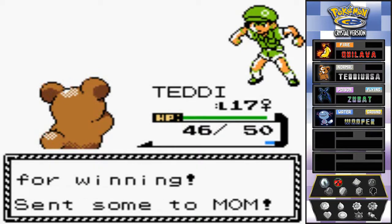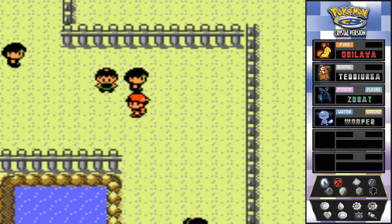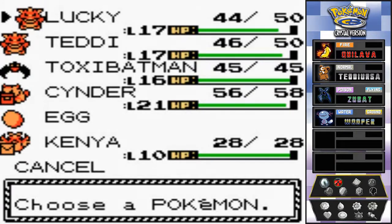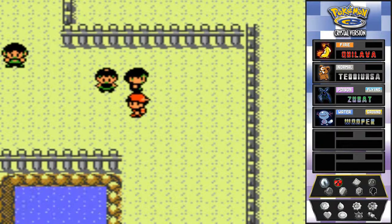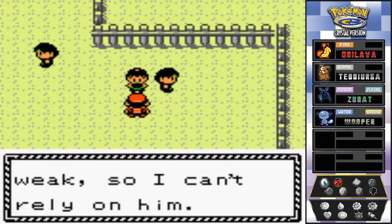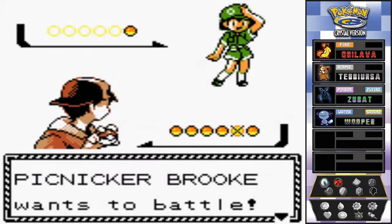The camper says he wishes he could have won in front of his girlfriend. His girlfriend NPC is right there and she says 'my boyfriend's weak so I can't rely on him.' Told you buddy! Next up, Brook wants to battle and she's coming out with her Pikachu. I made somewhat the right choice sending out Cinder I guess.